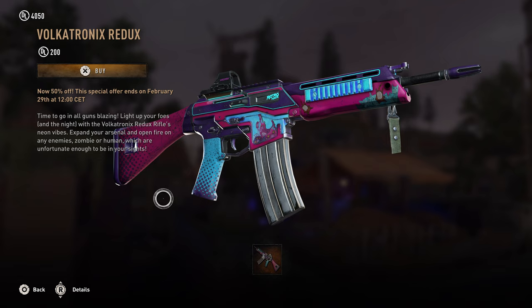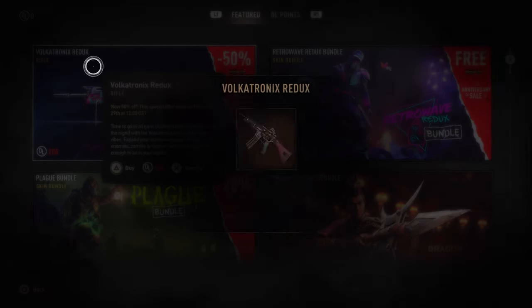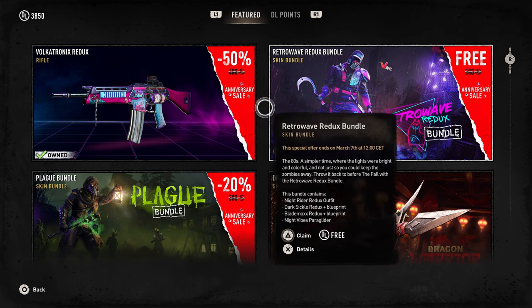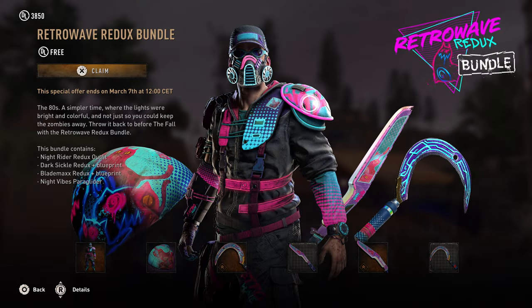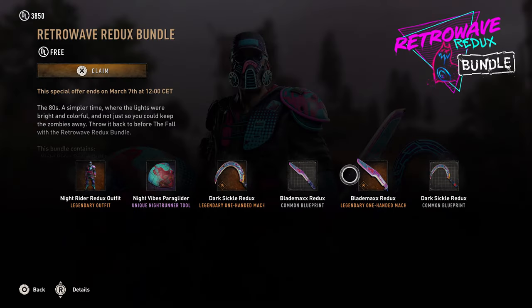On any enemy — zombie or human — unfortunate enough to be in your sights. Well, I definitely have to buy this; it's 50% off so I kind of have to. And the Retro Wave Redux bundle — that is sick, that is amazing looking. You've got two blueprints, two weapons, and a paraglider which looks pretty cool.